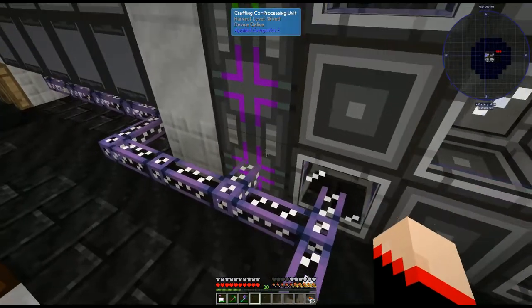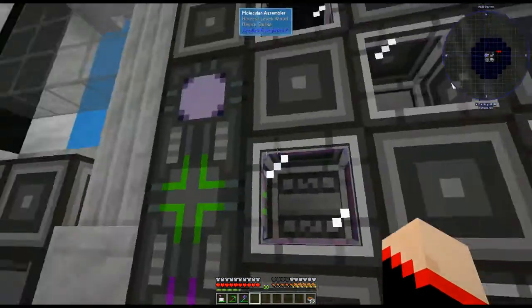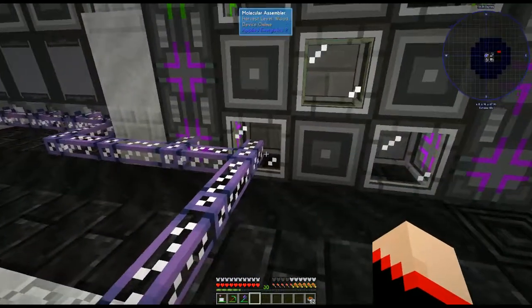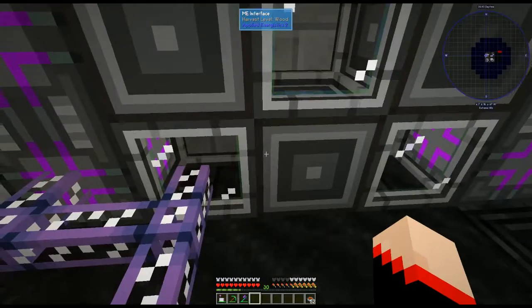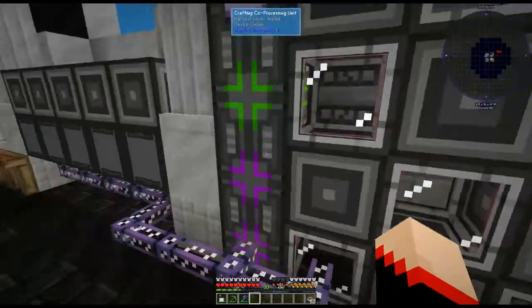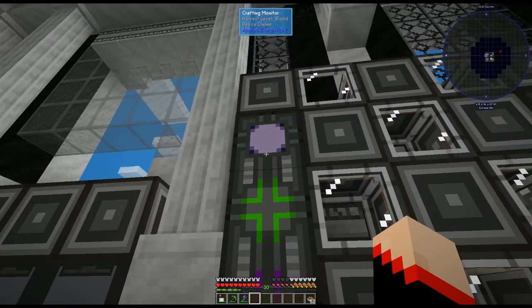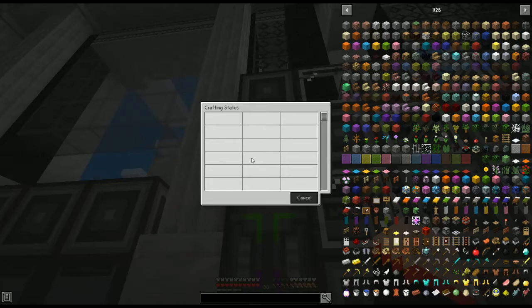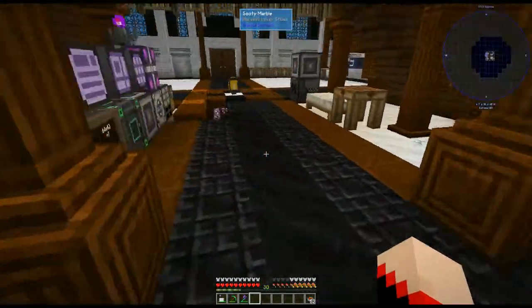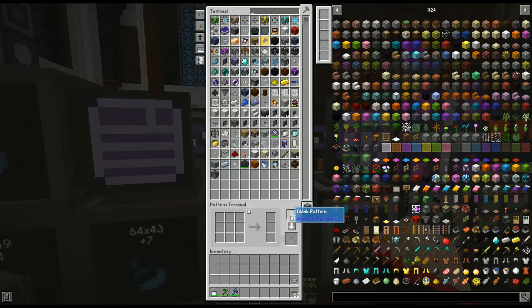It all has to be connected to the system, but if the blocks are connected to each other then it automatically connects to the system as long as it's connected somewhere. You have to alternate your pattern of ME interfaces and molecular assemblers — I recommend at least six to start. The pattern terminal is how we're going to create our patterns. You put the blank pattern in your system, and over here you can switch between a crafting recipe or a processing recipe.